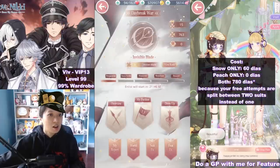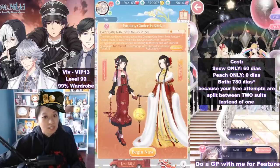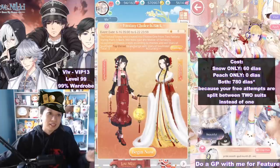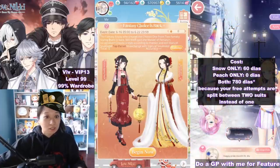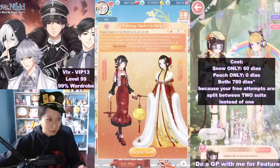For this event, Dreamy Choice, I have the cost on the right of my screen. The snow suit only is 60 diamonds, and the peach suit only is 0 diamonds. Both together is 780 diamonds. There was some confusion in the last video — if you use all your free attempts on the peach suit, it's free. Only the snow suit costs 60 diamonds, and using free attempts across both suits combined will cost 780 diamonds. Hope that clarifies things.